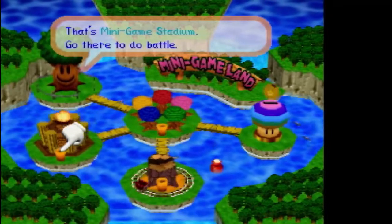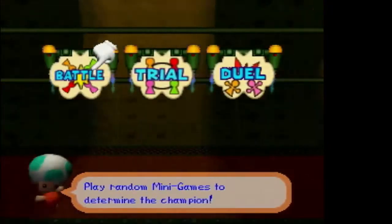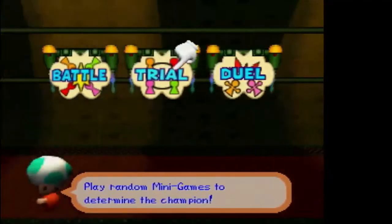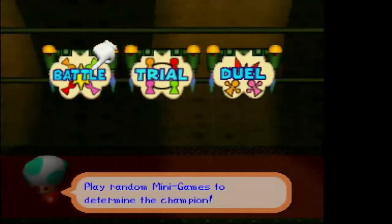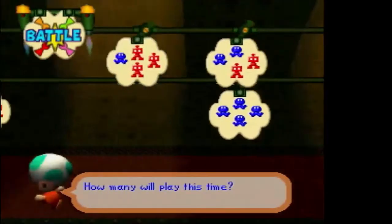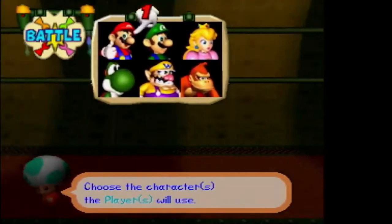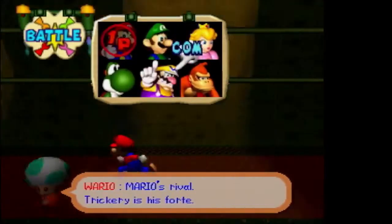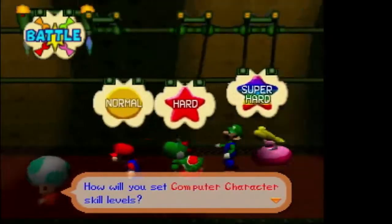Minigame Stadium — this is not the one-player mode; the coaster is the one-player mode. Stadium is the stadium mode. There are three different modes in Minigame Stadium: Battle, Trial, and Duel. Battle is where you just compete in a series of minigames. Duel is a series of duel minigames. Trial is the one where — like in Mario Party 1's Minigame Stadium — you had a map to run around and just did minigames.